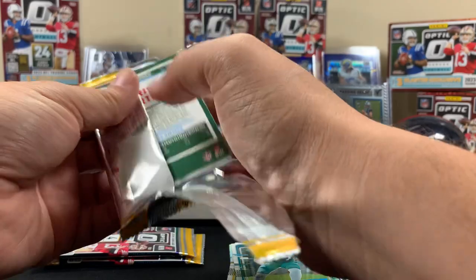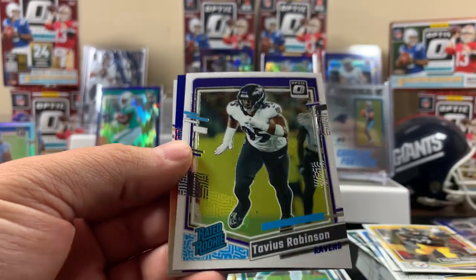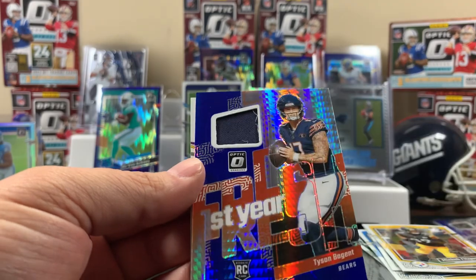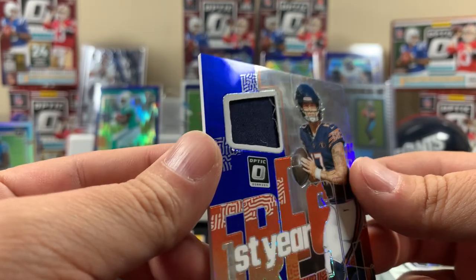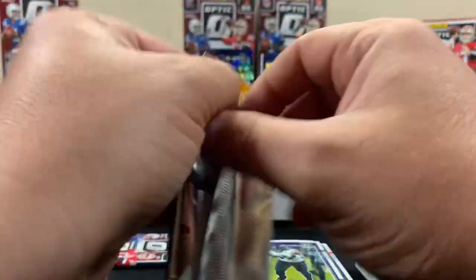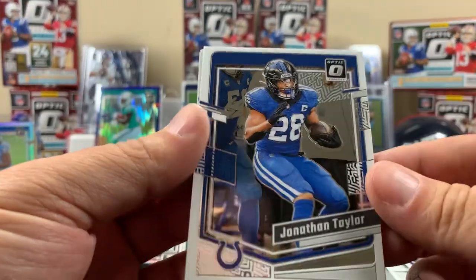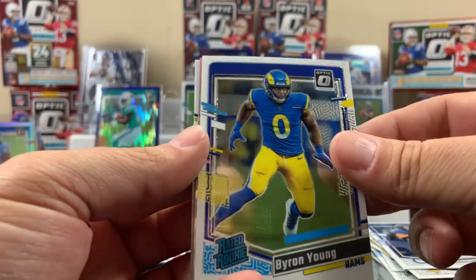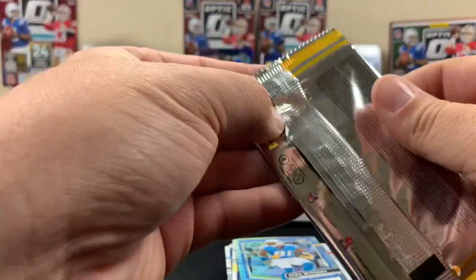I think Witherspoon is going to be a top corner in the league - he had a nice rookie season, it's a nice looking card. There's a thickie in here, I can feel it! Yeah there's definitely a thickie. We got a Mingo purple, a Robinson rated rookie, and that quarterback for the Bears who will not play. Old school Chris Carter. Last pack of blaster four - Jonathan Taylor, Mike Williams hollow, Richard Sherman. Not bad, I think we're doing all right.